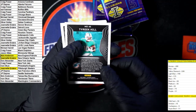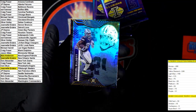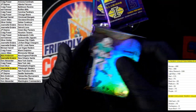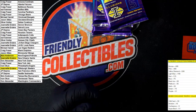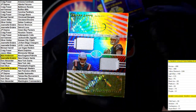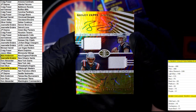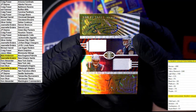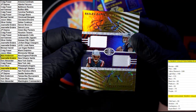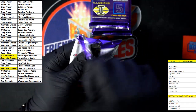Behind that: Tyreek Hill, Tua, Ezekiel Elliott. Yeah, that's definitely a congratulations on that one. Now I do see that corner — it looks like the foil is a little bit lifted on that corner as well. But man, that is so nice. I'm a Pats fan, so that's why I'm geeking out over this one. All right, next pack.